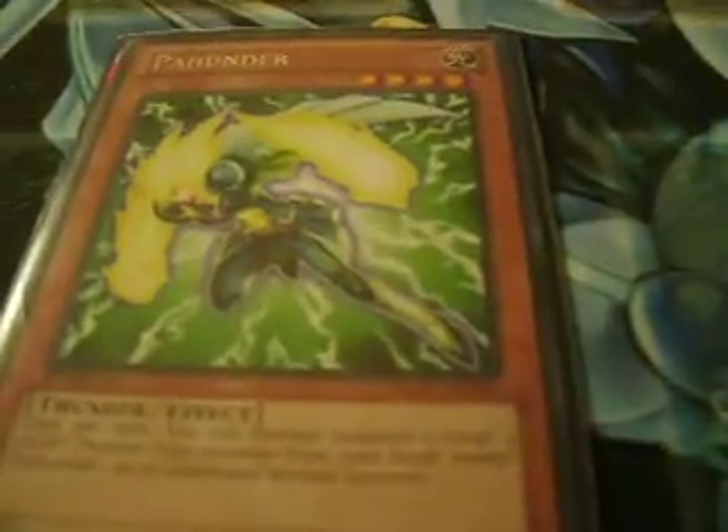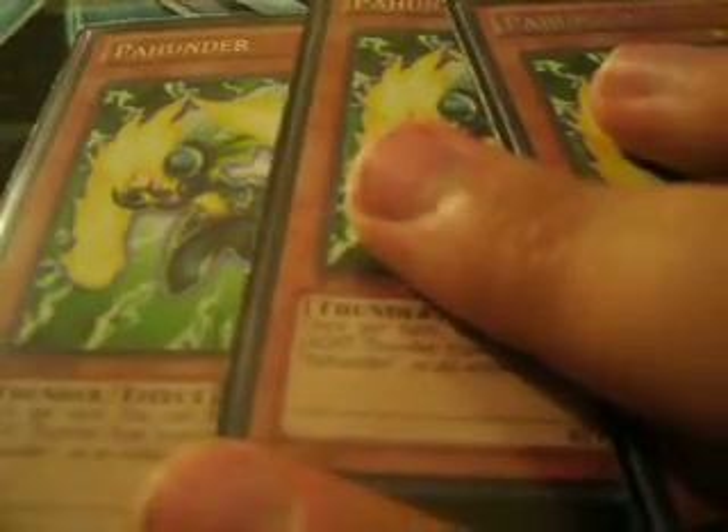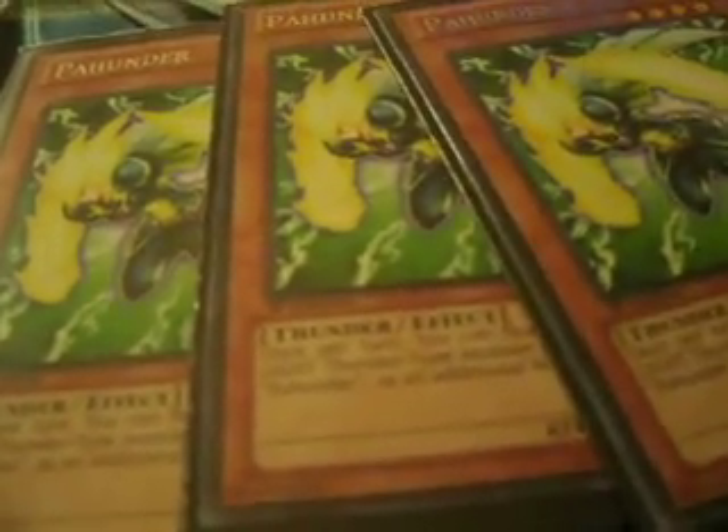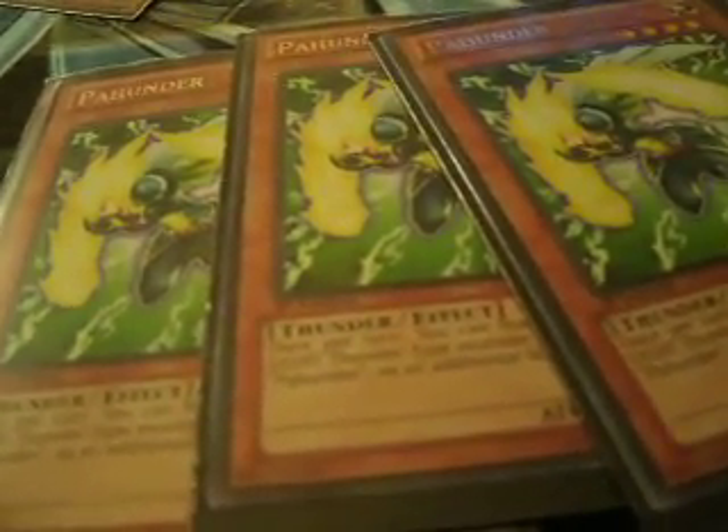That lets you get into plays with Pawhunder. Pawhunder has the same effect as Mahunder, except you can't summon Pawhunder himself instead of Mahunder. So essentially, if you have two Pawhunder and two Mahunder in your hand, you can summon all four in a single turn.